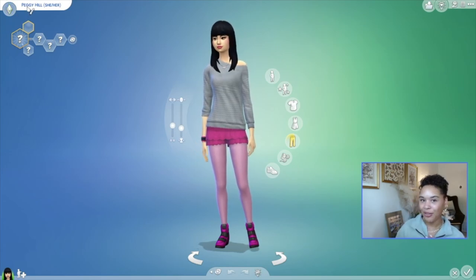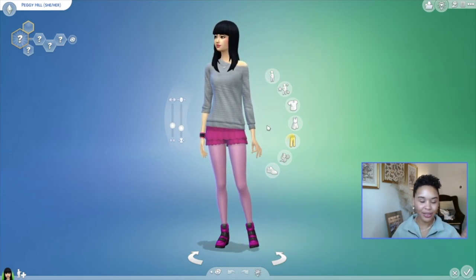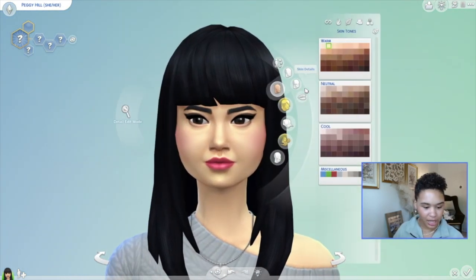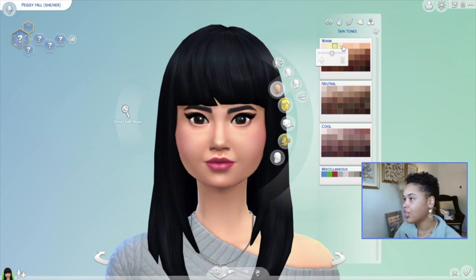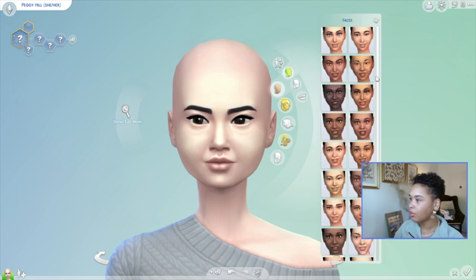I want to start off with Peggy Hill — I think she's just iconic. She's so witty and so funny. So we're going to start with Peggy Hill first, and I actually have a picture right here, so if I'm looking down I'm looking at the picture to make sure I have all the references correct. Peggy is an adult, so we're going to change that up. She has kind of high cheekbones and a very narrow jaw, and she is very fair skinned. I'm going to remove all of her makeup and see if we can find a face that's a little bit similar to what Peggy looks like.